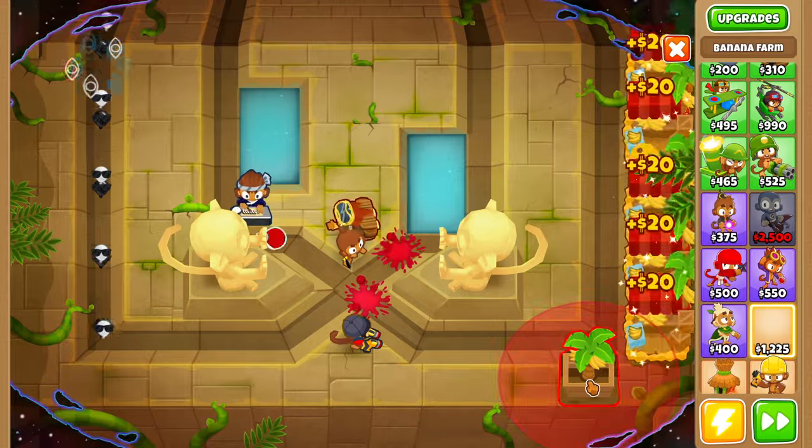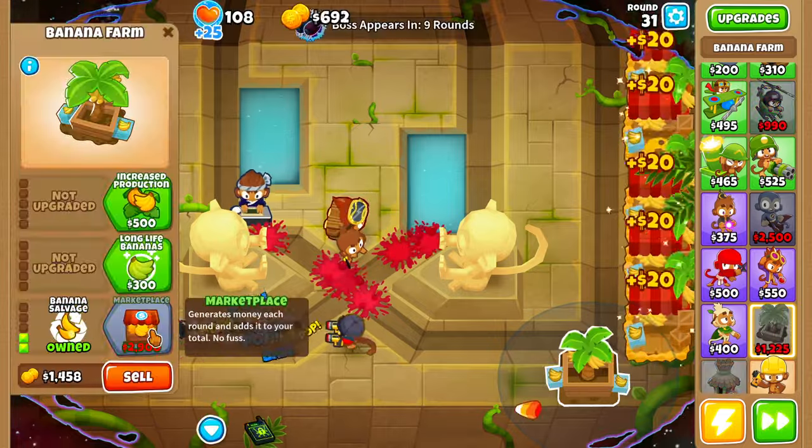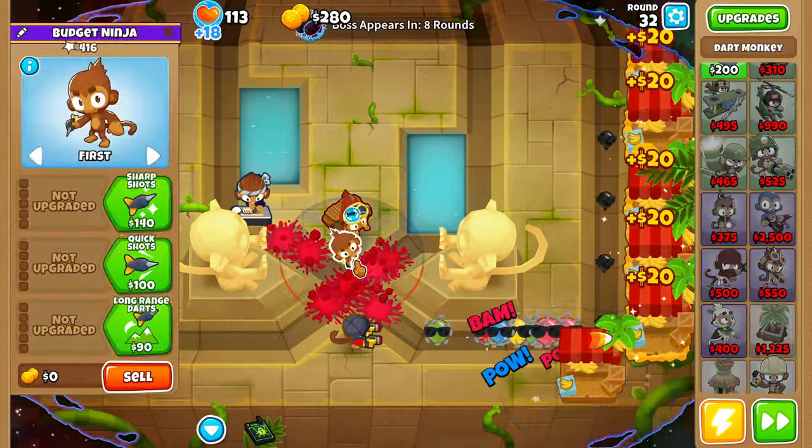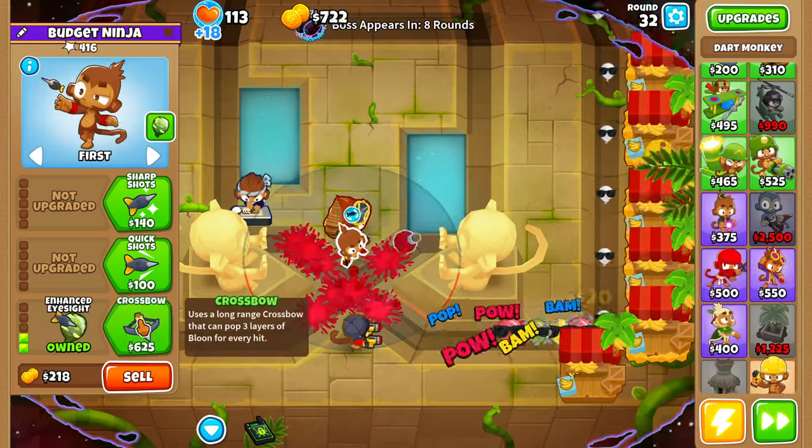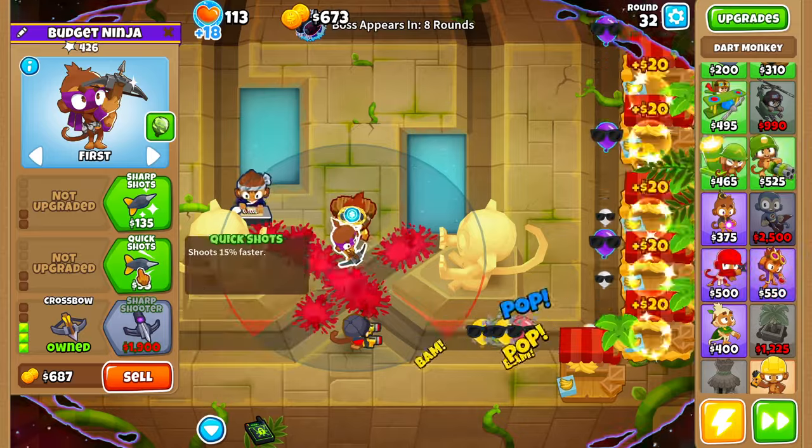Let's grab ourselves another banana farm and another marketplace. Now that the balloons are giving our towers a hard time, let's go ahead and grab ourselves a dart monkey, upgrade with crossbow and quick shots, and very quick shots.